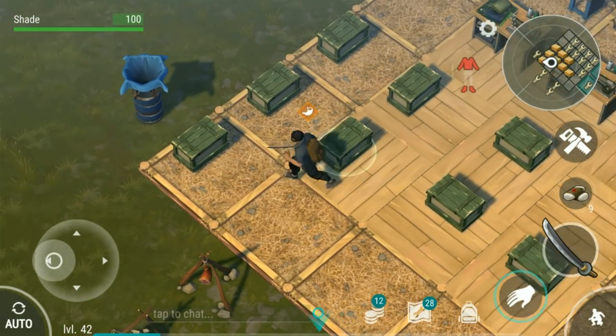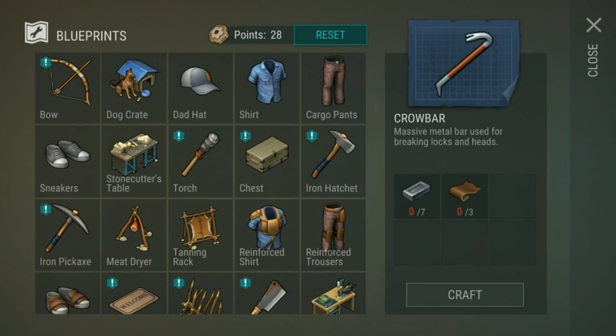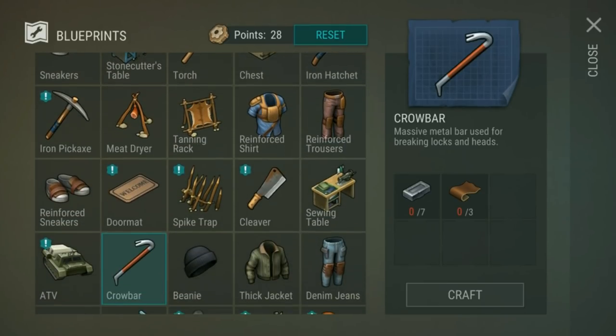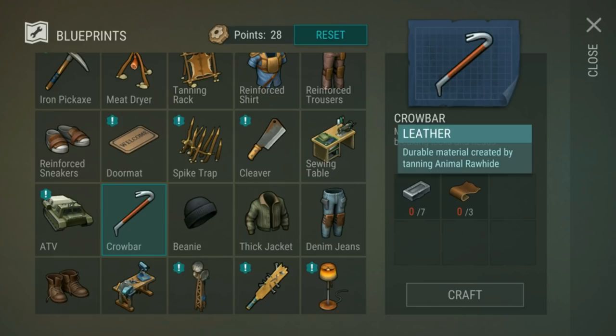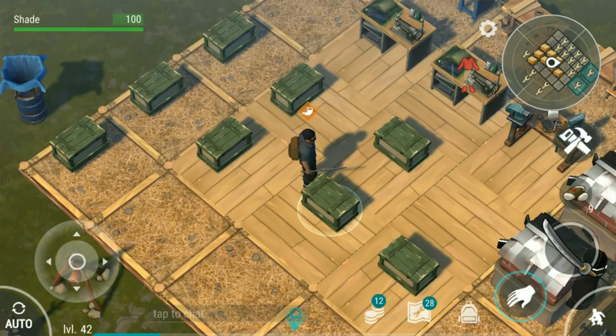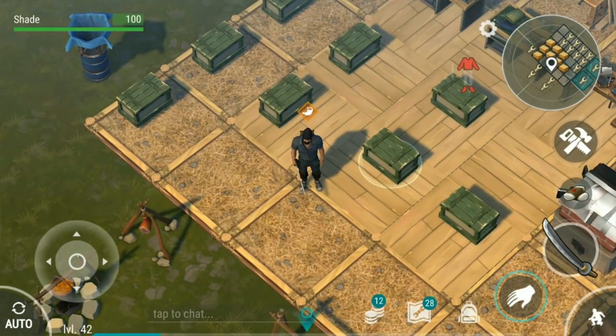Make yourself some crowbars. You unlock them pretty early on — I think you get them at about level 20. They're really cheap to make: seven iron bars and three leather. They're fast, they're strong, and they've got pretty good durability. Crowbars are the way to go.